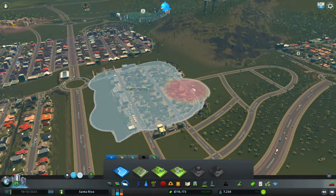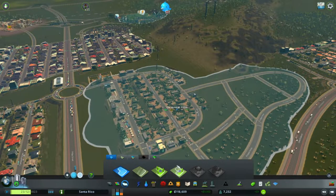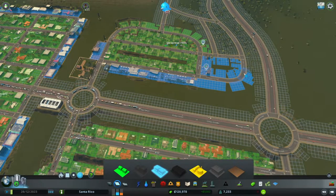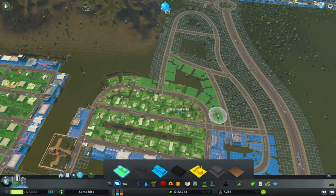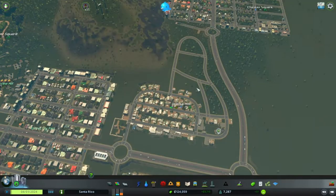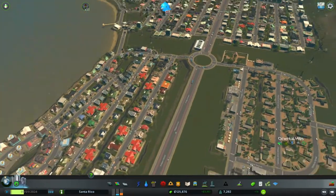This district we want to extend — we want all this to be the same. Something like that. More shopping and housing up here — a bit of a shopping corner. More housing around here. They pretty much have enough water. Oriental Hills is expanding — they don't have water, you've got to be kidding me. Everything is kind of running — traffic's not too bad.